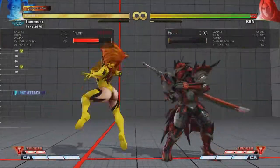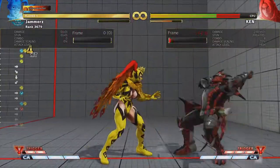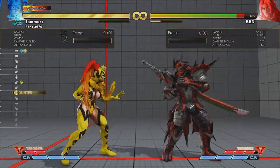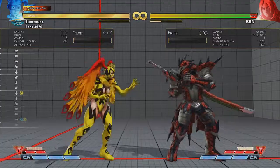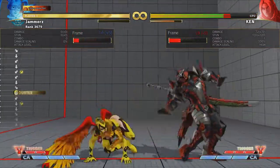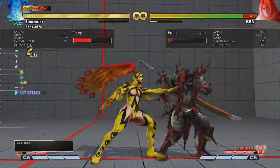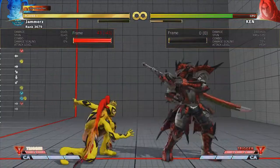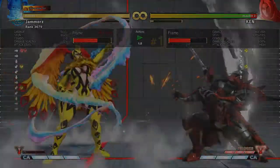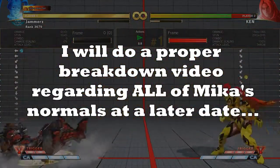And that's all for this video. Four attacks that you definitely should be implementing into your Mika gameplay. Head over to training mode to see the utility and mileage you get from all the buttons in Mika's arsenal — what happens on hit, what happens on block, what happens up close as opposed to far away. These are the types of things you need to consider when looking into how normal attacks should and can be used. There are a lot of normal attacks I didn't mention in this video, but it's all about being brief and not overwhelming you at this point in time. I will do a proper video on all of Mika's normals at a later date.